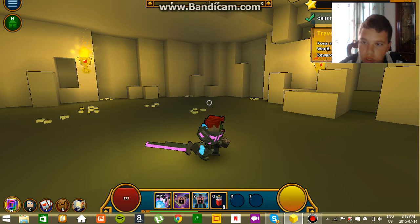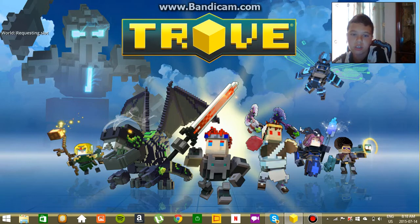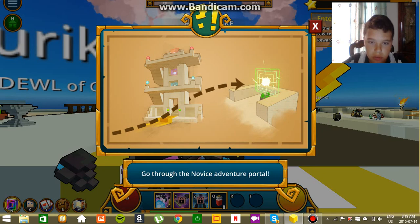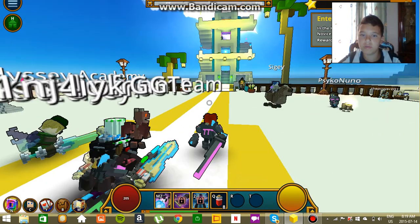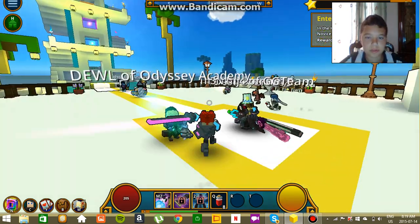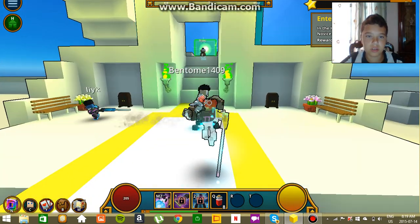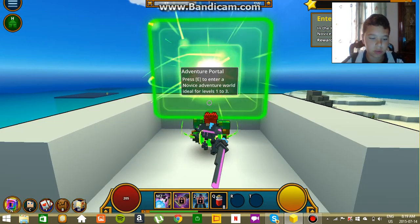Travel to the hub world — press and hold H to travel to the hub world. Oh, that's sick! Did you see that? Whoa! Go through the novice adventure portal. In the hub world, find and use the green novice adventure portal. It doesn't lag, it's good, and I'm using face cam.